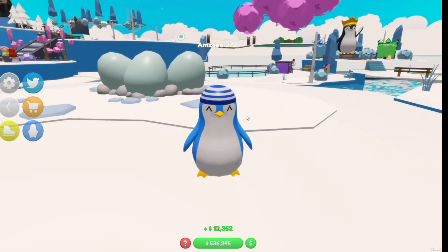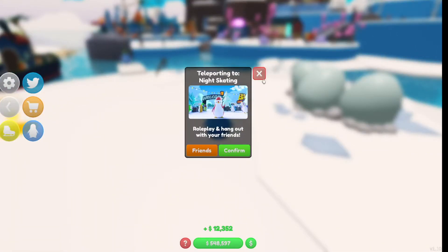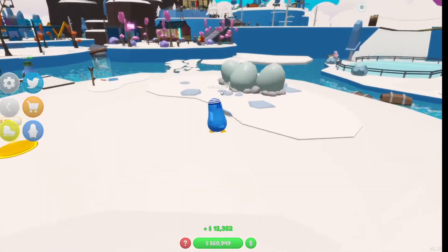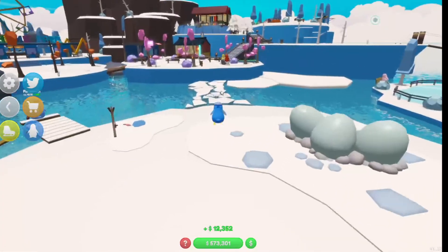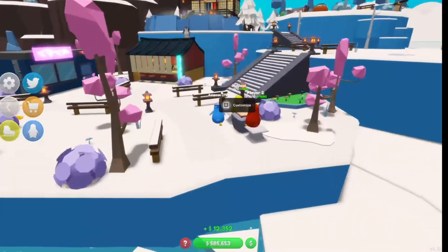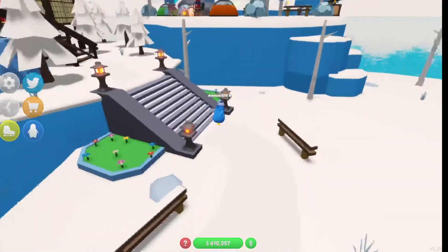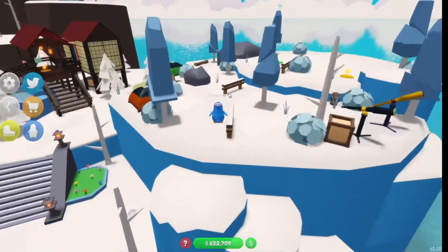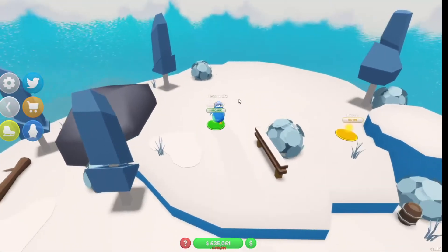For some reason it keeps kicking me out of the game when I join the night skating area and then when I try to reload back to my tycoon it keeps kicking me out - I don't know if that's a new bug with the update. I now have enough for the observatory. I don't think I'm going to purchase everything on this island as I'll leave a little bit as a surprise, or you'll probably see it in my Penguin Tycoon tour video coming very soon. Let's purchase the observatory.